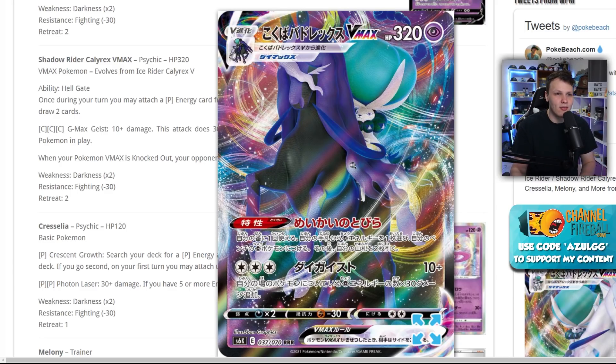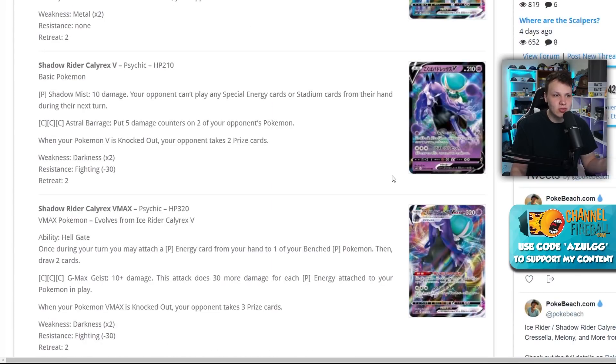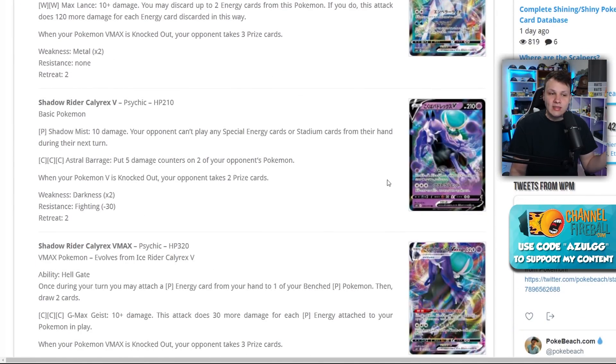Shadow Rider seems insanely broken while the Ice Rider seems just okay — it's weak to Metal and we lose Welder at rotation so Fire decks might not even exist. Shadow Rider seems consistently powerful regardless of typing. The only concern is the Dark weakness, and we currently have Weakness Guard Energy but will lose it at rotation. These cards are from the June set, so two or three months away — we'll see if Shadow Rider takes over the format.